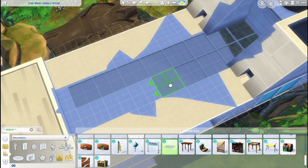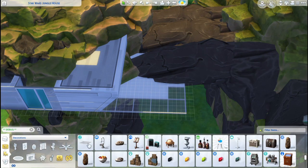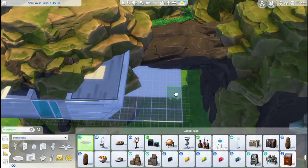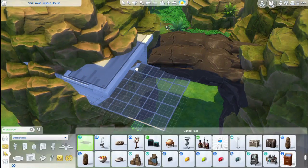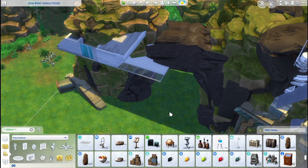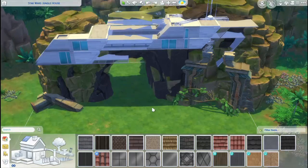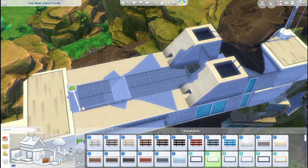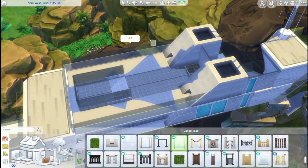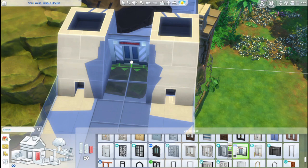I also placed a plane on top of the build — it's floating here. I know it doesn't really look like a Star Wars movie plane, but I really wanted to use it because this build is Star Wars inspired and I thought it was so cool to place a floating plane. We do have a couple of planes in the game as debug items, and I thought this one was the most fitting for a Star Wars build.